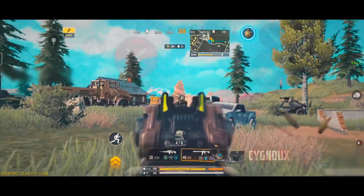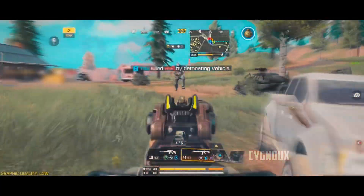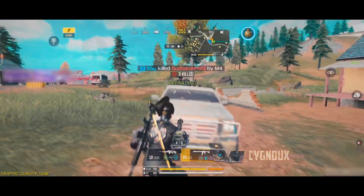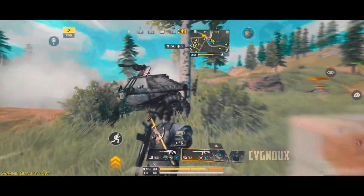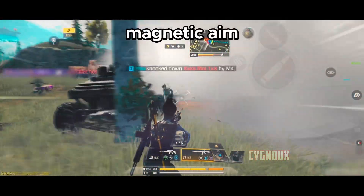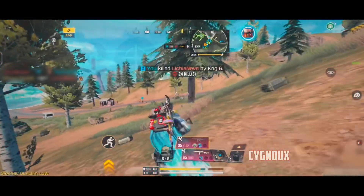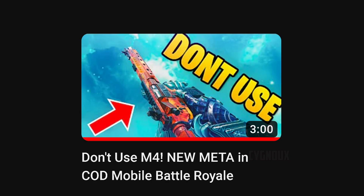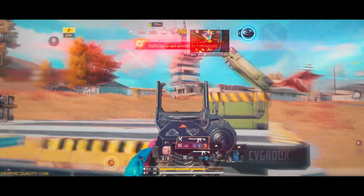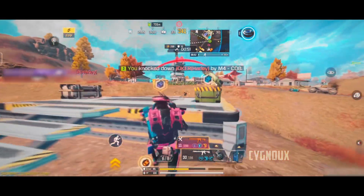A major advantage M4 has is its aim assist, which is pretty much aimbot — that's why the gun is so popular in BR. We simply don't seem to miss shots on the enemy when spraying at range, tracking is very smooth, and aim feels magnetic, all thanks to aim assist. For KREG the aim assist is normal, but the advantage is the improved bullet speed due to the barrel. Overall, if you can aim well the aimbot assist isn't really necessary, and KREG is the better gun otherwise.